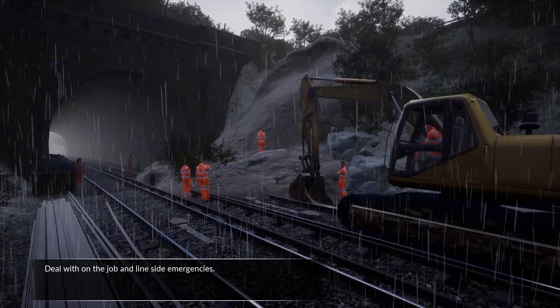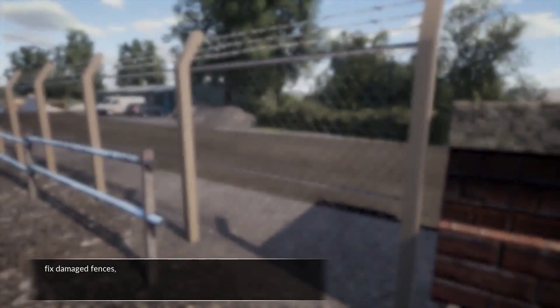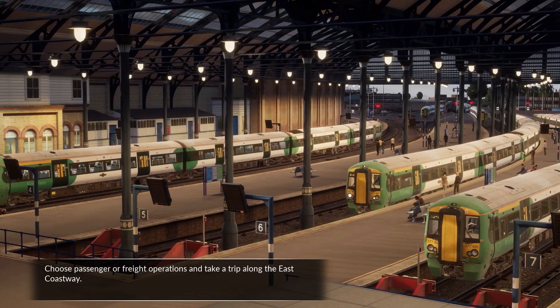Deal with on-the-job and line-side emergencies. Along the way, be sure to place route maps, open ticket machines, fix damaged fences and introduce new cycle maintenance points. Choose passenger or freight operations and take a trip along the East Coastway.